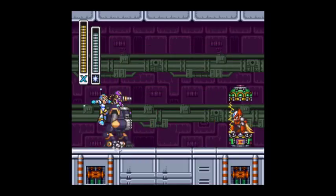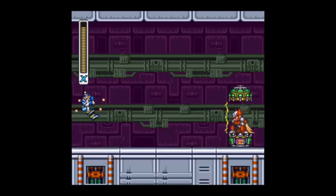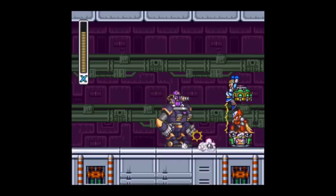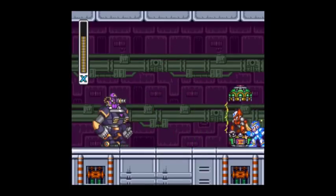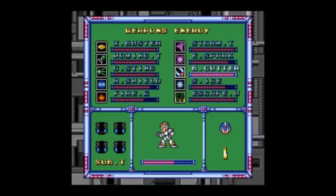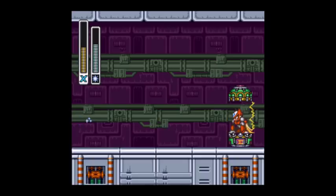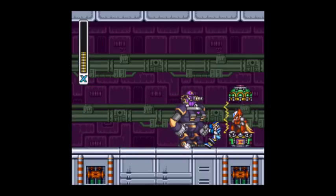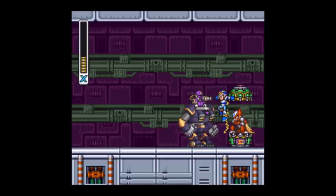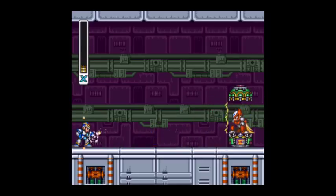Did I ever explain the story of Mega Man X? In the intro, a guy named Doctor Kane was digging around and he found this robot that can think for itself. It was built a hundred years ago and was supposed to be tested for forty years, but a hundred years later it's sixty years overdue — and that's X. Then a whole bunch of other robots built in X's design were created, and Doctor Kane will be referenced a few times. Anyway, I think Vile's gonna kill us any second now.